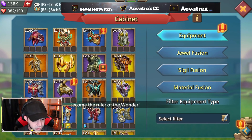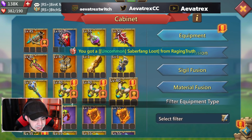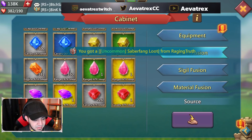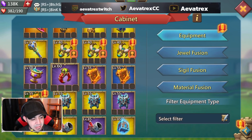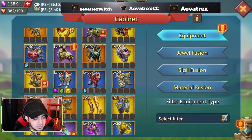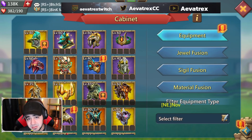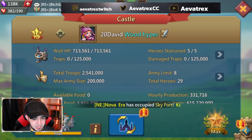We have some decent war gear. I actually noticed they didn't really have a war preset, and they also have a lot of jewels they're not using. So I'm sure there are a couple of things you can add jewel-wise and gear-wise in order to get this a little bit better, but the gear is definitely there.